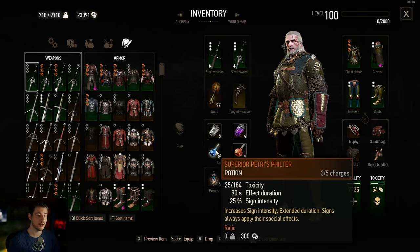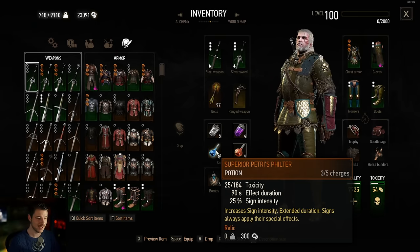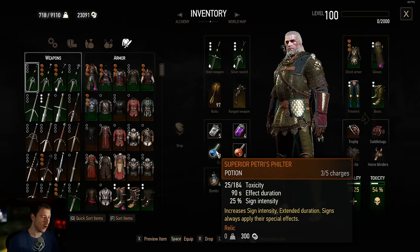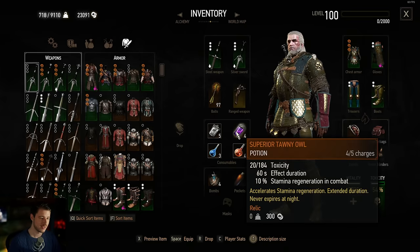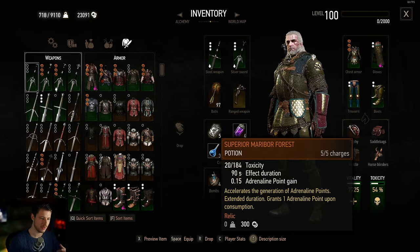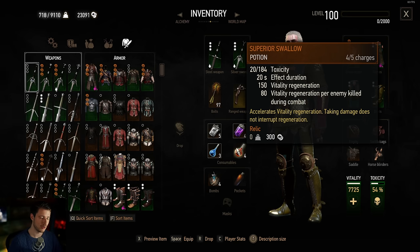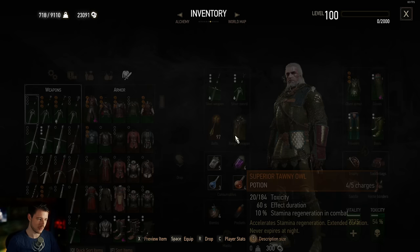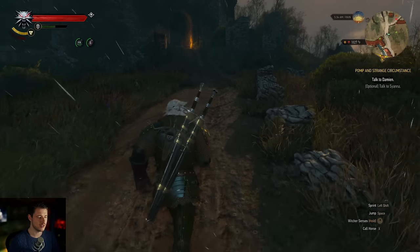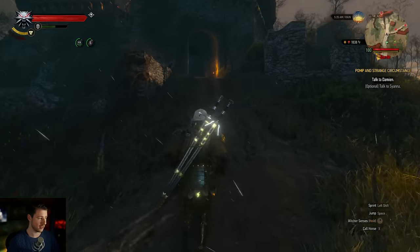There are also potions to keep in mind. Petri's Philter is awesome because it always applies special effects — just awesome. Stamina regeneration can help you, adrenaline point gain can help increase your damage, and Swallow if you don't have enough life. I'd always prepare with Petri's Philter and maybe some Tawny Owl depending on your stamina and toxicity level.